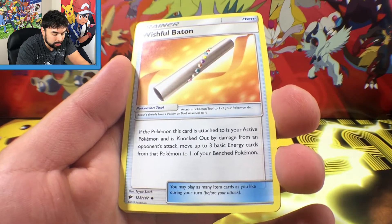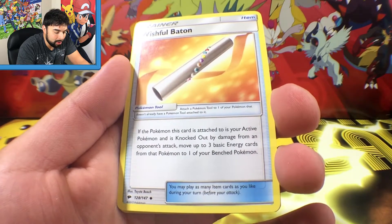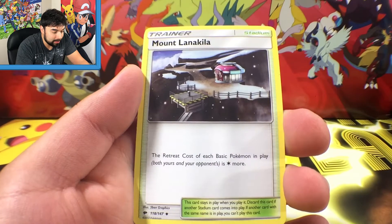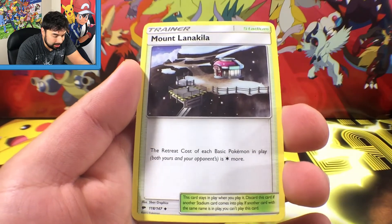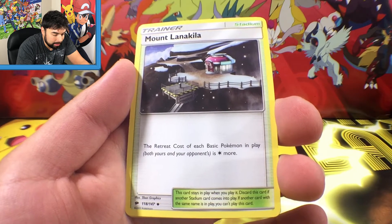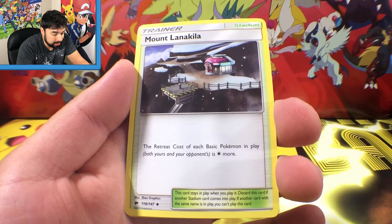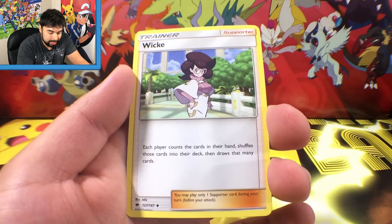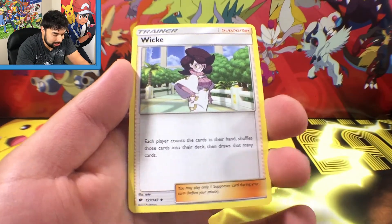We got a Wishful Baton. If the Pokémon this card is attached to is your active Pokémon and is knocked out by damage from an opponent's attack, move up to three basic energy cards from that Pokémon to one of your benched Pokémon — that's actually pretty cool. Mt. Lanakila: the retreat cost of each basic Pokémon in play, both yours and your opponent's, is increased.